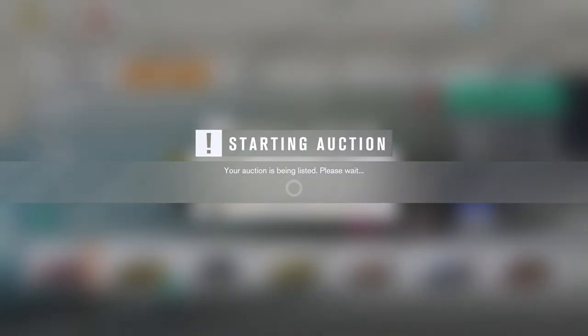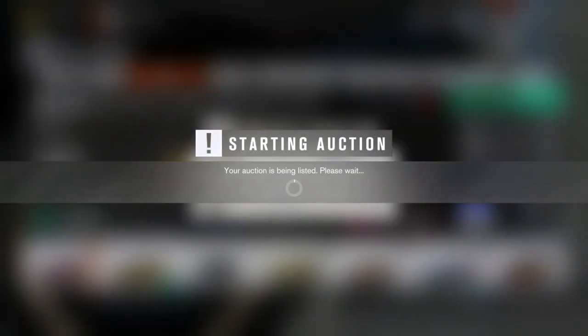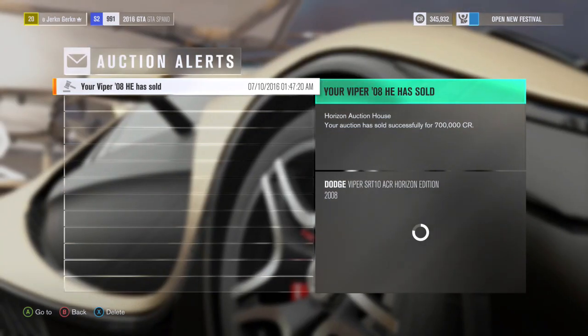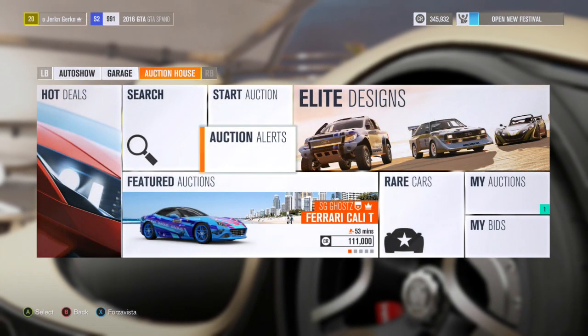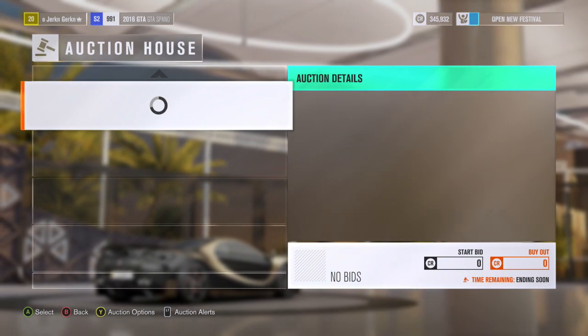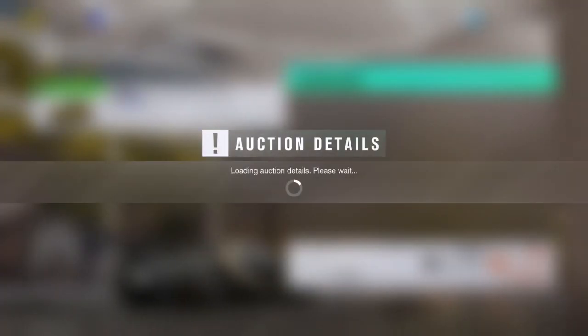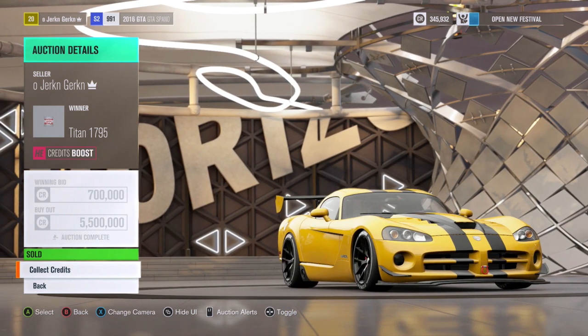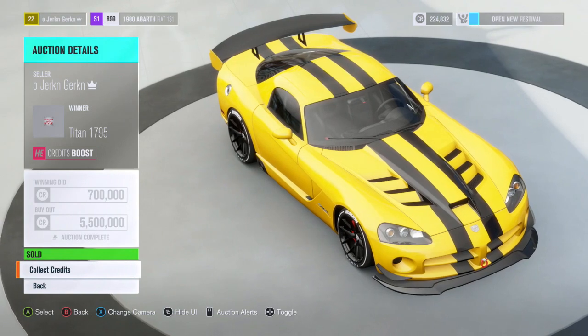We've ended up getting the car for 527,000. Now it's just a case of setting your listing price. What I do now is round it down to the nearest hundred: if you pay anywhere in the five hundreds, you list it at 500,000; if you pay 600 and above, you list at 600; if it's 700 and one, list it at 700 — and so on. This entices people to go into a bidding war. If you set it really high to try and get your profit, nine times out of ten it doesn't sell.